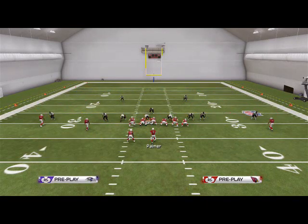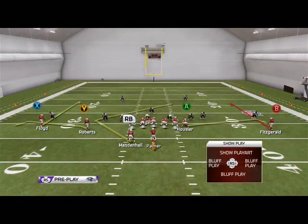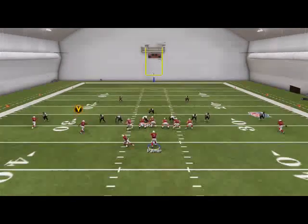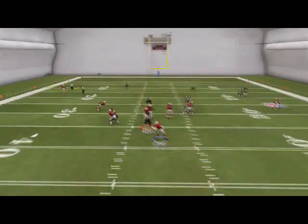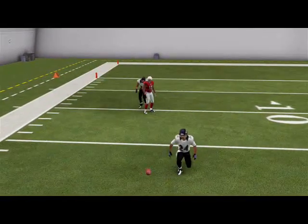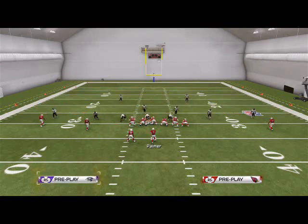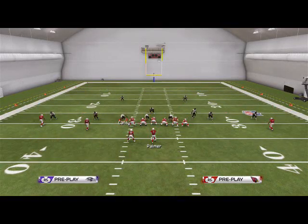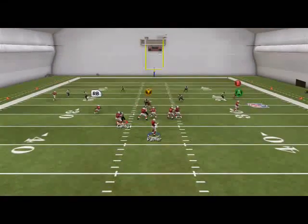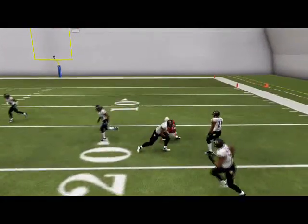We can just run some levels concepts to get the ball out of our hands quick. One of the things I like to do is place Roberts on a drag and Floyd on a comeback — this is going to be a generic levels concept. We also have that deep comeback route to beat the defense. Using the levels concept, we read that the safety stayed too high, so we can now work the levels side of the field. It's also a post-snap read — what are the safeties doing, are they rolling?